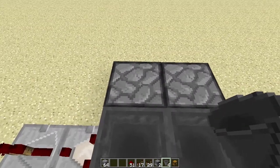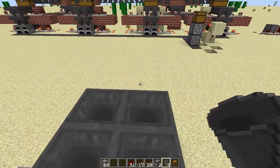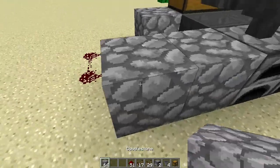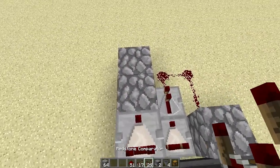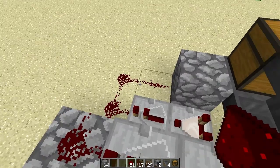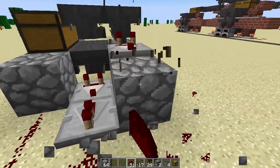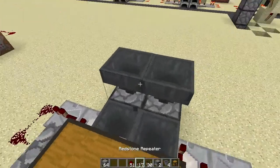One would think you'd just plunk down hoppers here and there and have those two attached to those two. But that won't work, because you can't turn your redstone signal around. You could put down your cobblestone, your comparator, your repeater, but from there you're stuck — you can't turn the redstone around to go the other direction because it's in the way. There's an easy way to work around that, and that's to extend it higher.